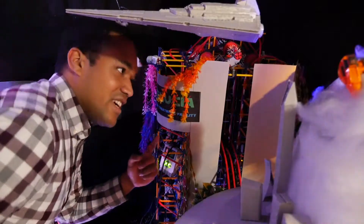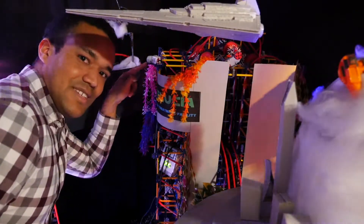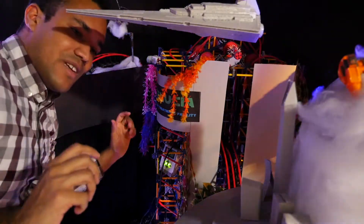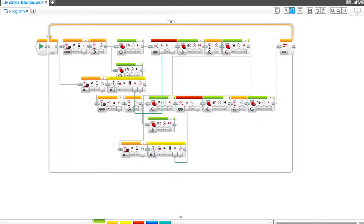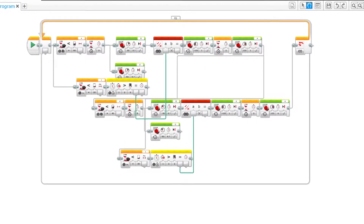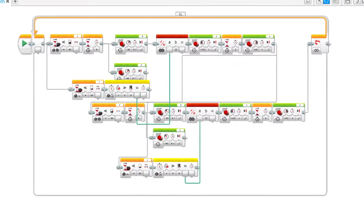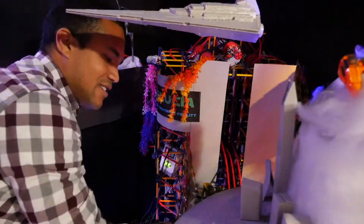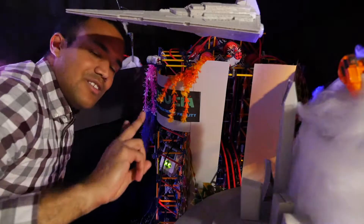And now back to the technical stuff. This sensor here senses when the train comes over here. I am terrible at this EV3 code stuff, or any code stuff really. But I had to reprogram this whole system so that the train does not get ejected until two conditions are met.